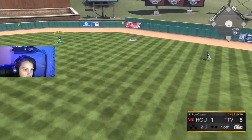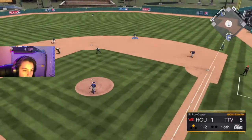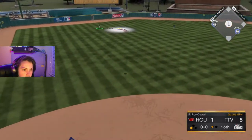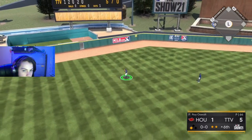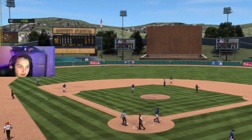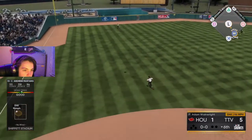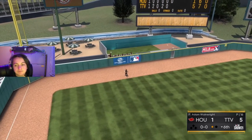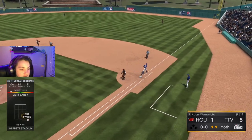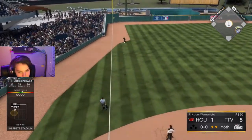We hit that one into the gap — missed my spot, it's gonna be a leadoff double for them. He rolls it over for out number 1 and we jam him. Chipper underneath of it — he's gonna try and score, and Chipper hoses him from left for a double play. We hit that one into left field but just miss it, out number 1. We roll it over — Chipper makes a play for out number 2. We hit underneath of it, out number 3.